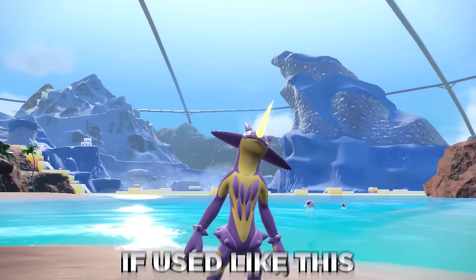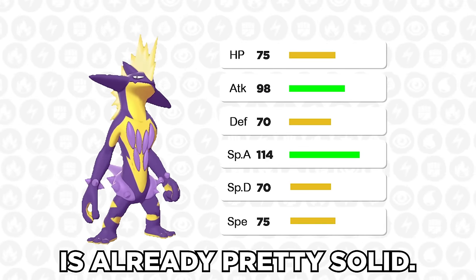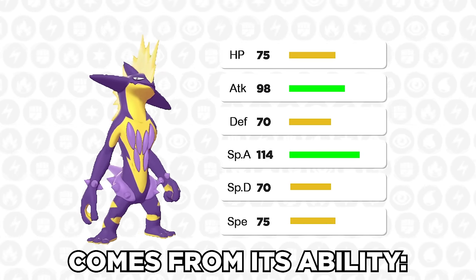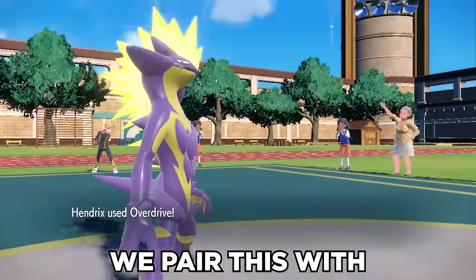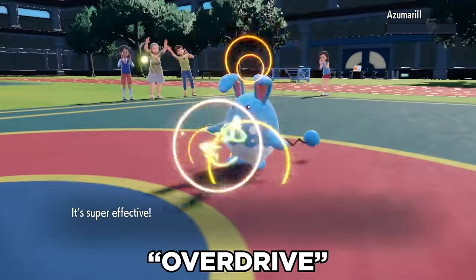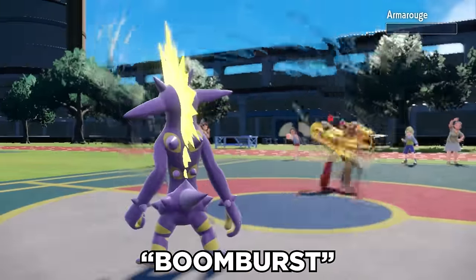Toxtricity can be an absolute monster if used like this. Its base 114 special attack is already pretty solid, but the true sauce comes from its ability Punk Rock, which boosts sound moves by 30%. We pair this with its signature STAB move Overdrive, along with the 140 base power beast Boom Burst.